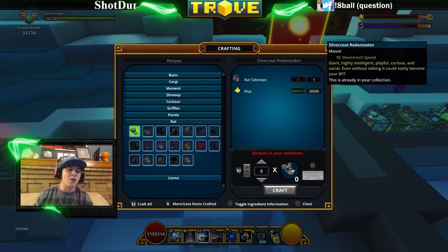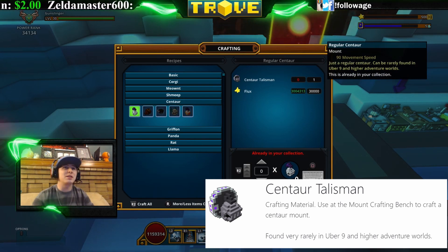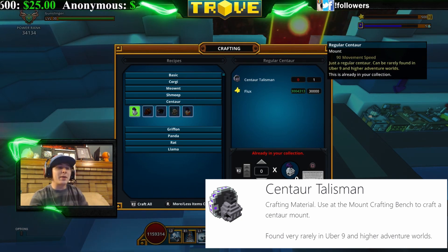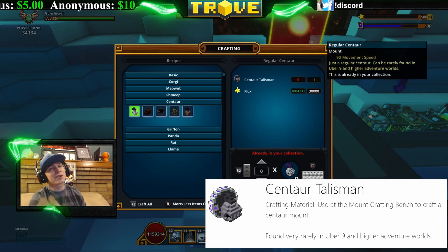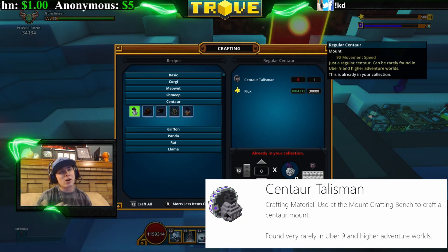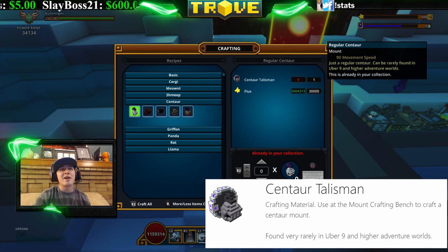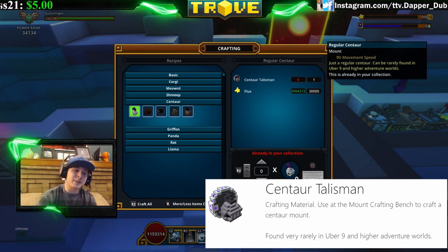The next ones are the Centaur talismans. Centaurs have been in the game for a long time — there are five different types and some look pretty cool. You get these by farming Uber 9 and higher adventure worlds; Uber 8 and lower won't drop them. They're somewhat rare since you need Uber 9, but since many veteran players farm there regularly, centaur talisman prices in the marketplace may be dropping.